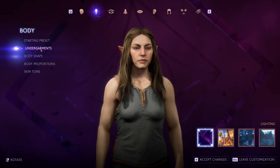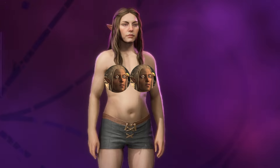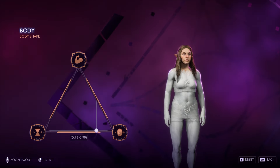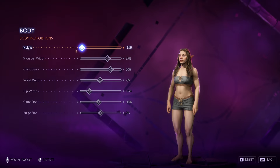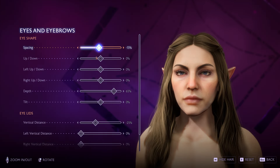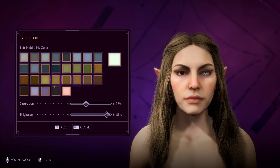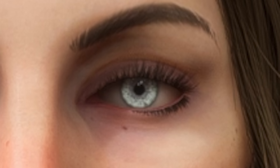You have a choice of three different types of undergarments — not sure what kind of cutscenes you'd be seeing those in. You can even choose to have your chesticles out as part of your undergarments. They again have this triangle system where you can customise between three different body presets before going in and fine-tuning them in the proportions menu. There's full customisation of the eyes right down to the eyelids themselves. You can have independent control of each eye including the colour, and the eyes can be unnatural colours too, including a Solas-like purple.